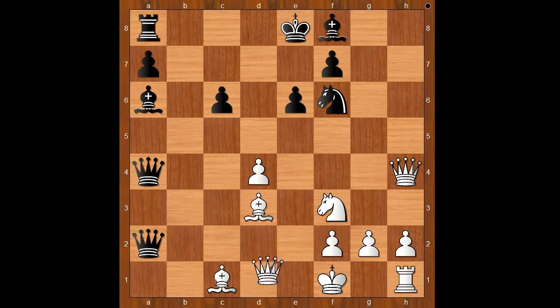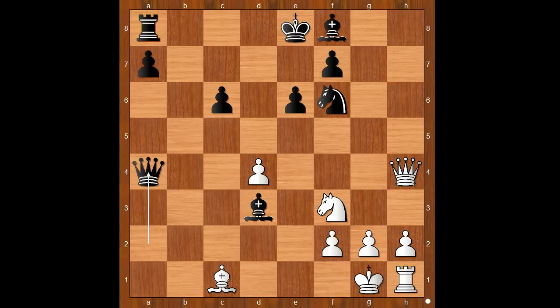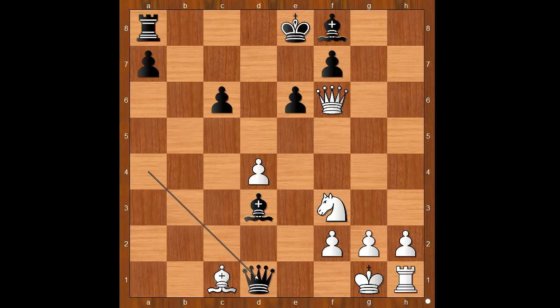Queen to e2. If queen takes on a4, one line goes: bishop takes on d3 check, king to g1, queen takes on a4, queen takes on f6, queen to d1 check, knight to e1, queen takes on e1 — checkmate.